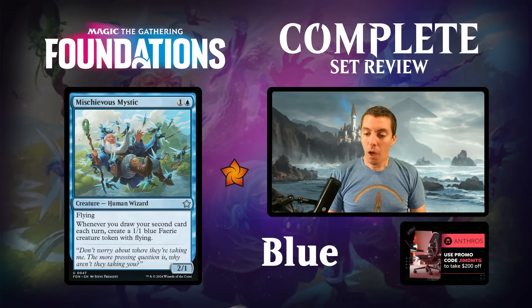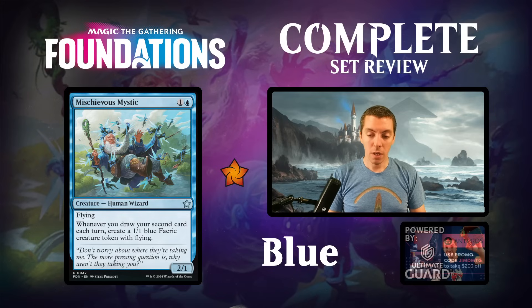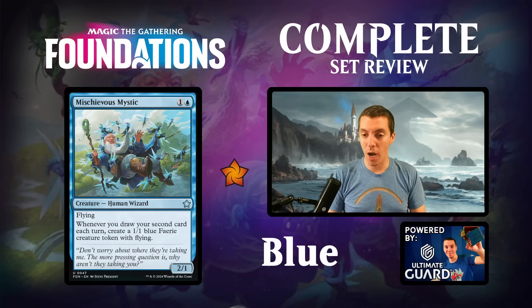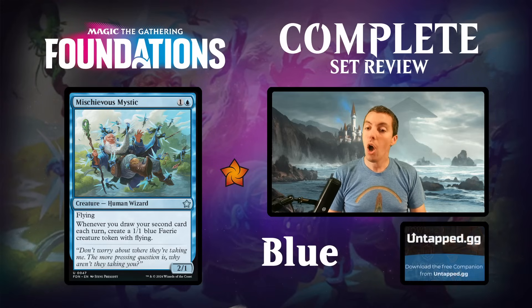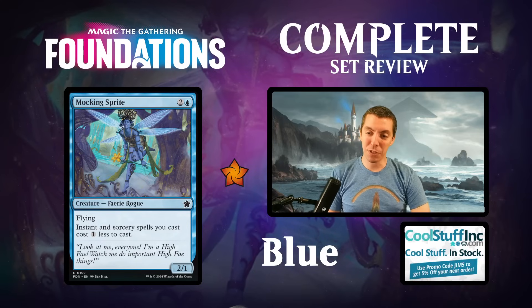Mischievous Mystic - two mana 2/1 flyer, but if you draw your second card you make a fairy token with flying. This card's really good - young Pyromancer types are kind of good if you can trigger it often. Obviously a banger limited card because a 2/1 flyer for two is just fine, but in constructed this card could definitely go off. Making a token or two every turn cycle is nice. The body's pretty good, it's also a wizard and a human. Outside shot at constructed, great limited card.